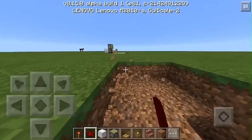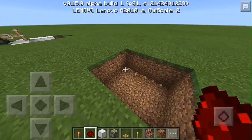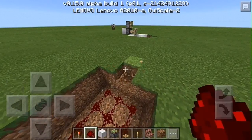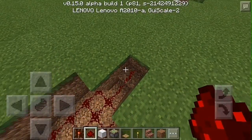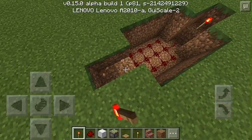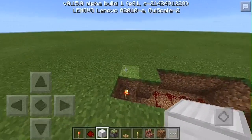Let's start again. Take that. Place some stone. Place that. Redstone torch. Another redstone torch. And fill this with iron again. Oh my gosh.